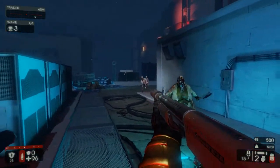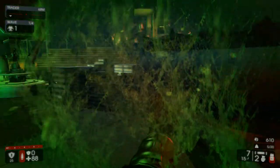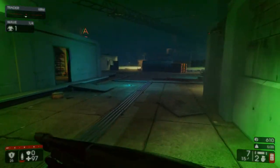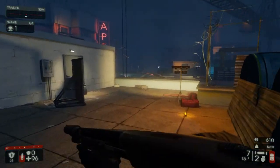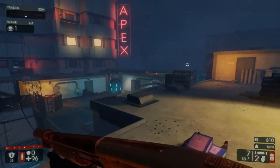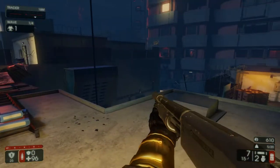Let's actually start having a good look around. What we're going to do is have a look around each different building here because there's three main buildings to this map. It kind of reminds me of Unreal Tournament — remember the map Morpheus from Unreal Tournament 1? That was an interesting one. That's why it's called Apex, but believe it or not there are actually like five floors to these buildings.